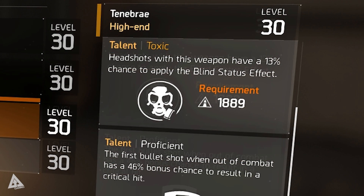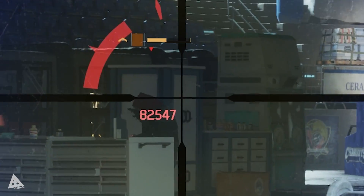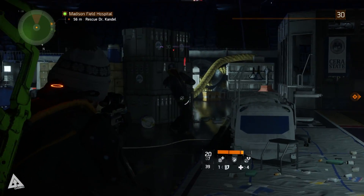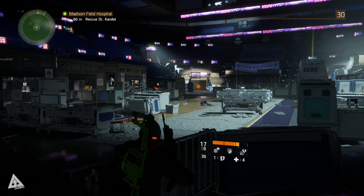Finally, the talent Toxic has a 13% chance to apply a blind status effect when headshotting an enemy. As you can see in this scenario, the enemy has the blind debuff displayed by their health bar to indicate that it's active. 13% is a relatively low chance, but given that you have 20 rounds in the magazine — more if you run extended mags — you'll actually see this talent proc more frequently than you might think.